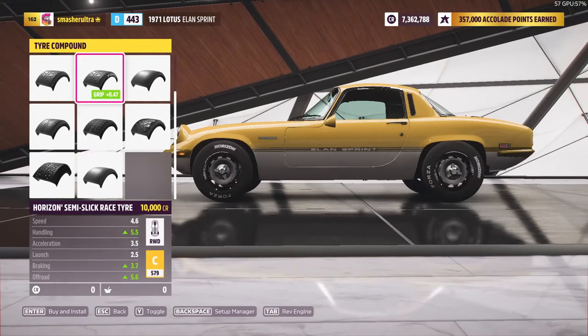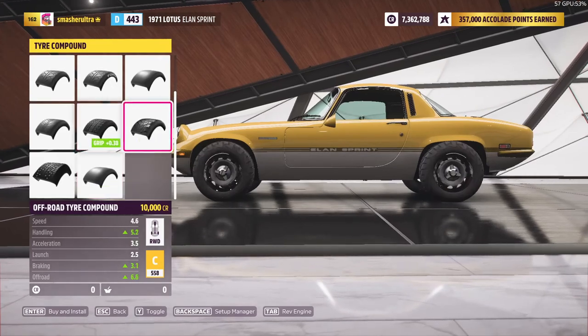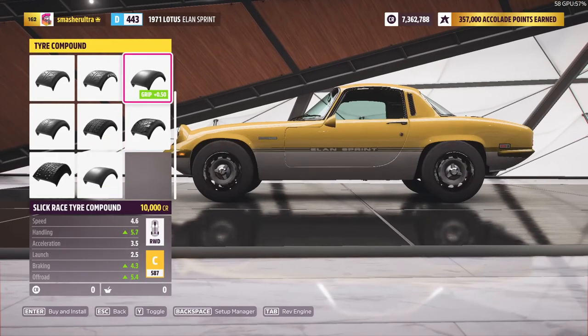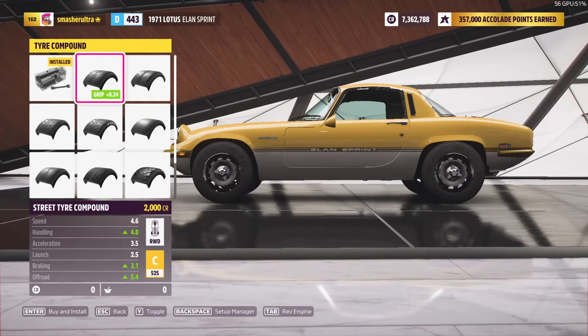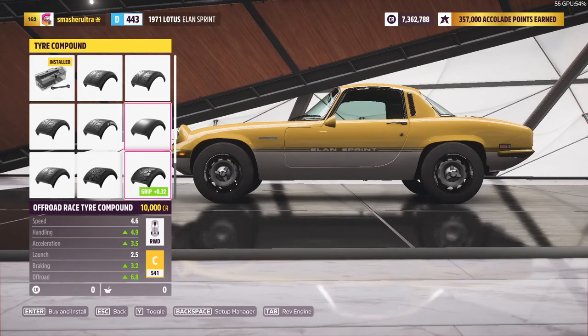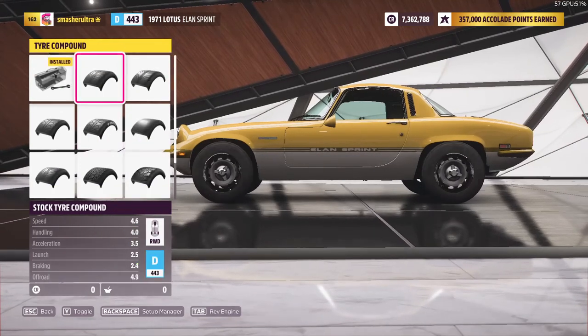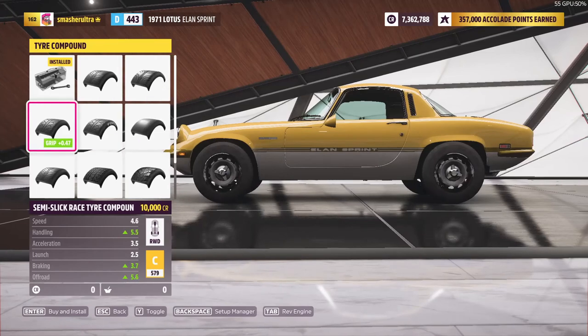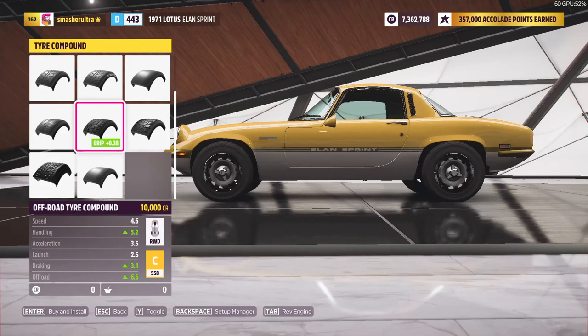A lot of people don't understand that stock through sport are just road tyres, but the specialty tyres can also be used for road. The drag tyres offer a pretty good intermediary between street and stock. Between street and sport you can use the off-road tyres as an intermediary. And between sport and semi-slick, you can use the rally tyres as an intermediary.